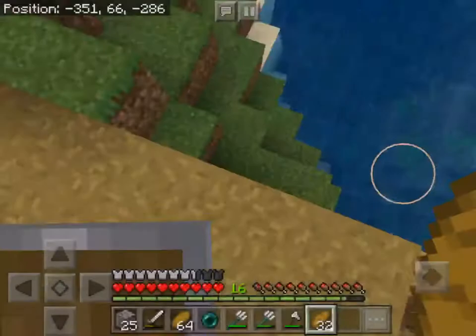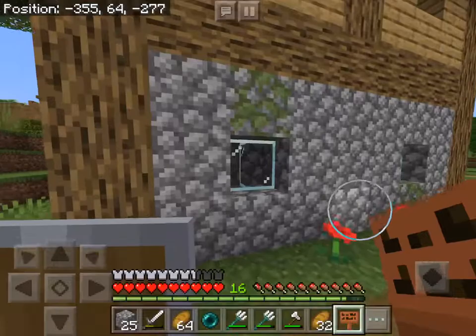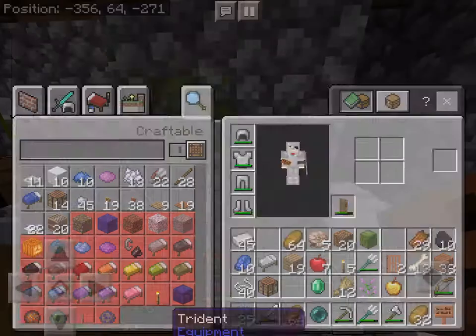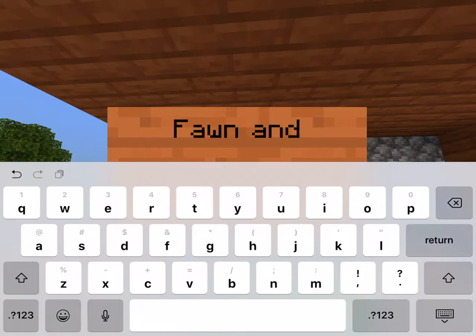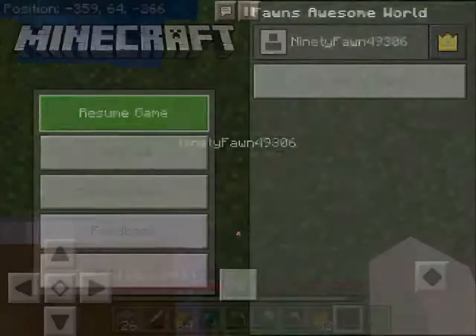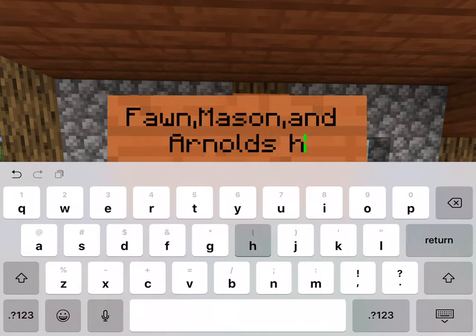Take down the sign. Hopefully these guys won't get confused by this. Maybe I need to change that a little so you can at least see through it, because that looks a little weird. Yeah, you should at least be able to see through it. That looks a little better. I probably need to make a pathway. Fawn, Mason, and Arnold's house. I don't know why I didn't put in an apostrophe, but I usually do that for some reason.